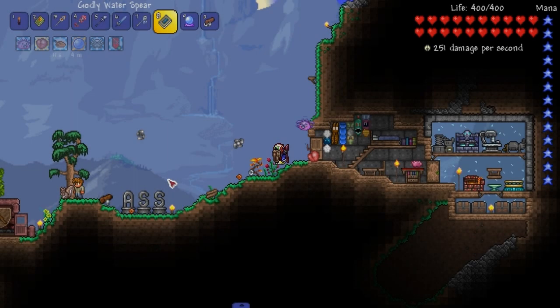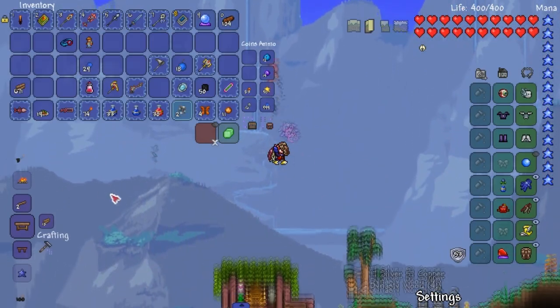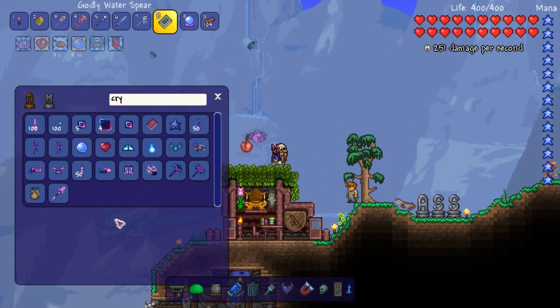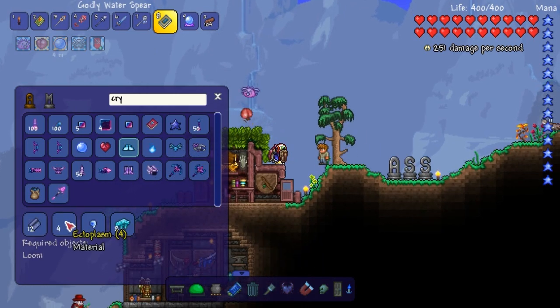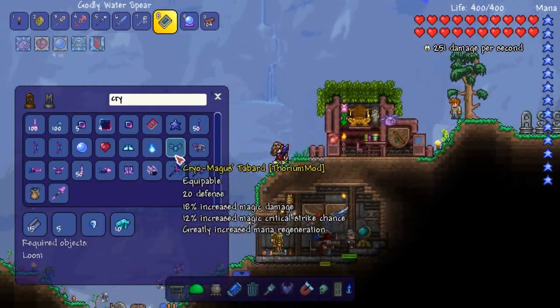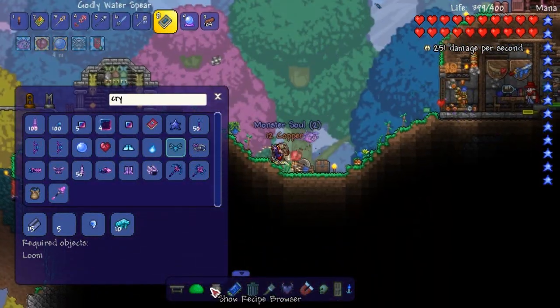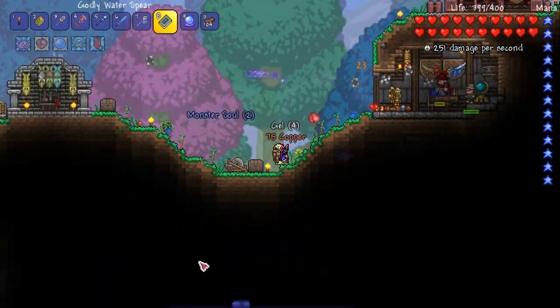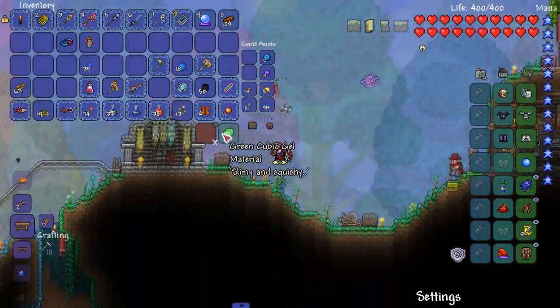Welcome back to the mage playthrough everybody. Last time we killed a whole lot of bosses - this episode probably the same thing. Let's pull up the recipe browser and take a look at this armor set we're slowly moving towards. We still need ectoplasm which is pretty far away, but towards the end that's gonna be the armor set we're gonna want, and hopefully we're able to obtain it.